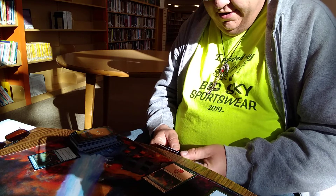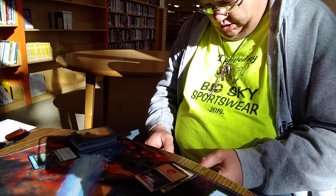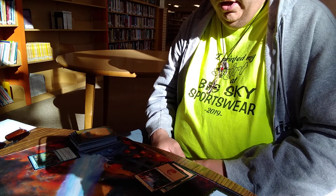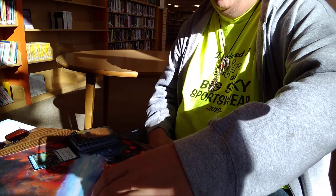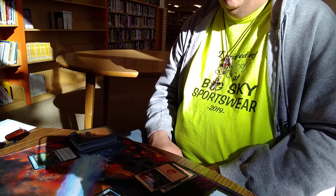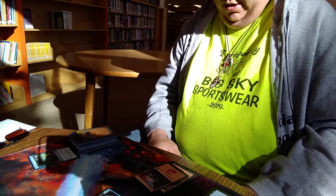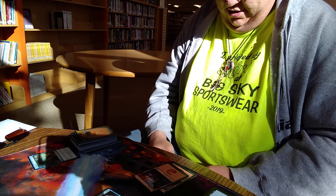I play a mountain. I'm going to attack you for two — in the air or on the ground? I block that, then one dies. Wait, what's your toughness? Two-two. Okay, one dies and I do no damage. I'll reset my life total. Pass turn.